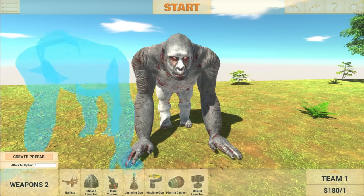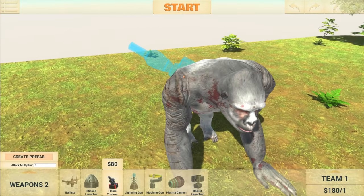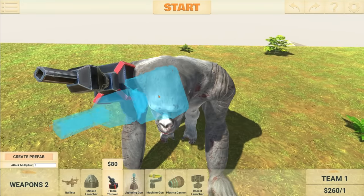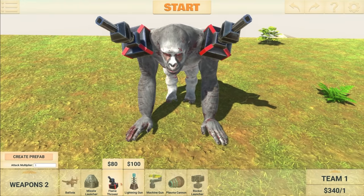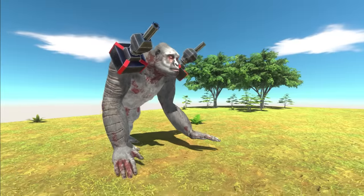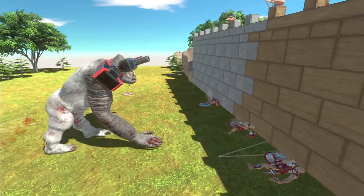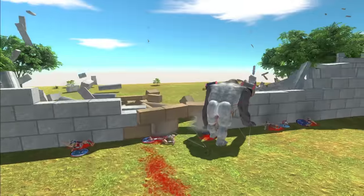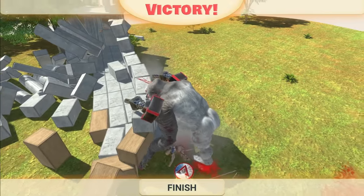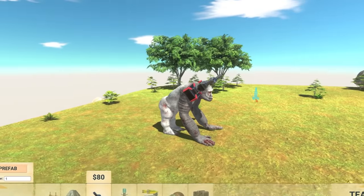Now to test out the new flamethrower, I'm going to use Goru here and attach the flamethrowers maybe like here. Let's leave out one and see how much damage they do. They cost $80 each, so they're not too expensive compared to some of the other stuff. Well, that seems very powerful. Can it knock down the wall though? Yes, it can. That was so easy — he's won just like that. So these flamethrowers will be really good for taking down buildings, that's for sure.